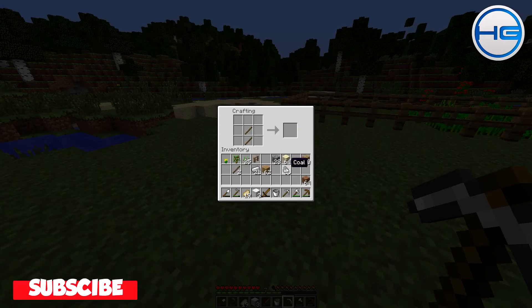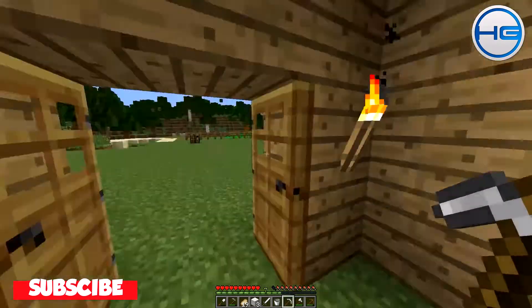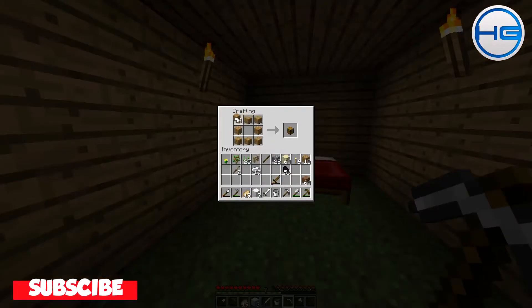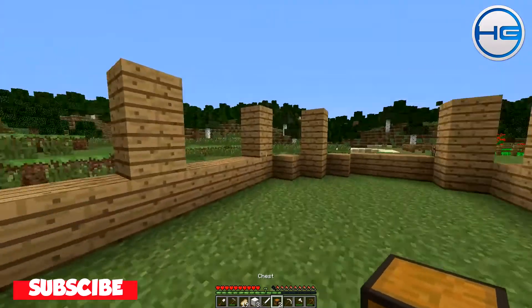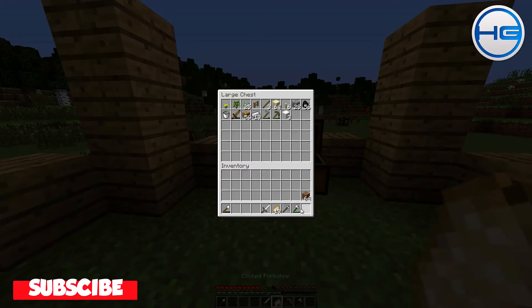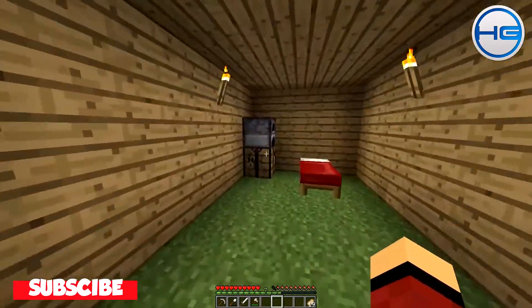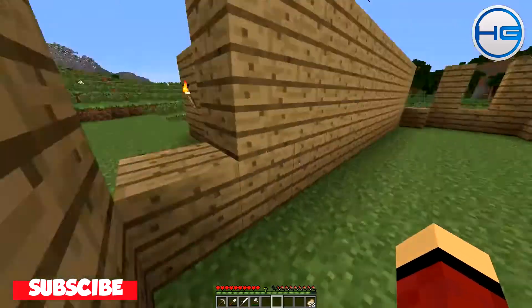I also want to make a quick little chest just to dump some stuff in. So we go ahead and do that, place it there, and now we just dump all of this stuff in here like so. There we go, we've got our chest set up. Let's see how much armor I can actually make.